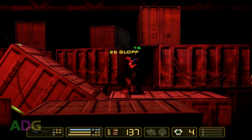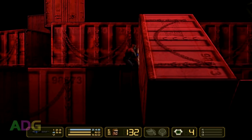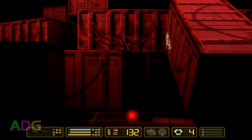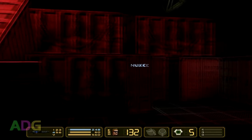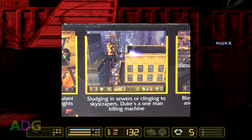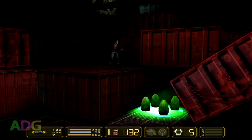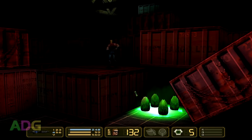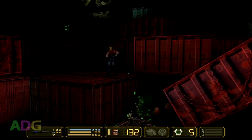One thing you'll notice is that Duke doesn't have a health meter in this game. The ego system founded in Duke Nukem Forever had already been conceived by this point — in fact, it was conceived during development of this game, as some of the screenshots used on the back of the box clearly show extra lives and a health level. The idea behind the ego system is that Duke can't really be hurt physically; he can only have his ego bruised or boosted.